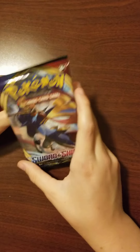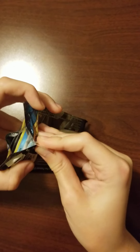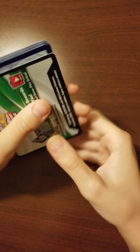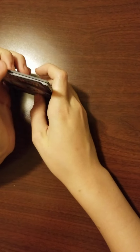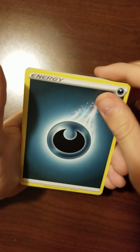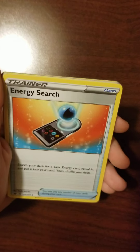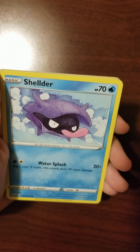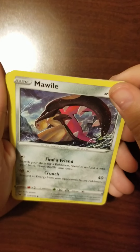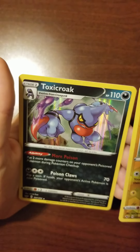Last pack — Pokemon Sword and Shield. Qwilfish, Qwilfish, Poké Kid, Energy Search, Snom, Greedent, Shellder, Morpeko, Galarian Ponyta, Reverse Holo Yamper, and Drednaw. Toxic Crook, holo.